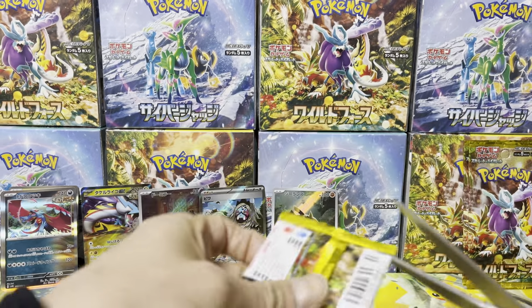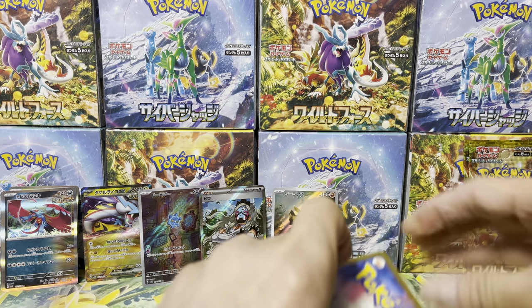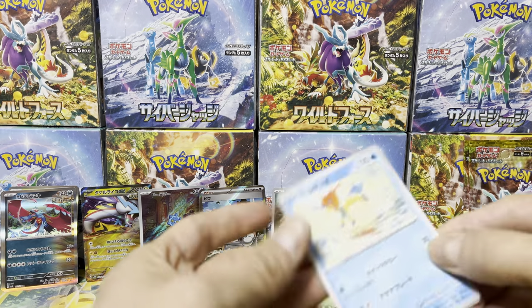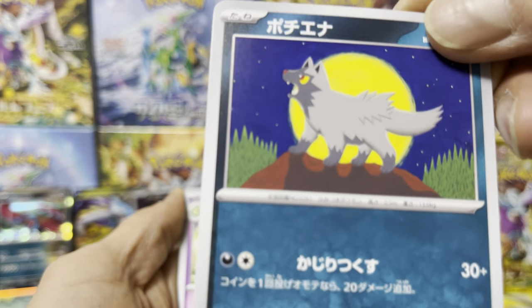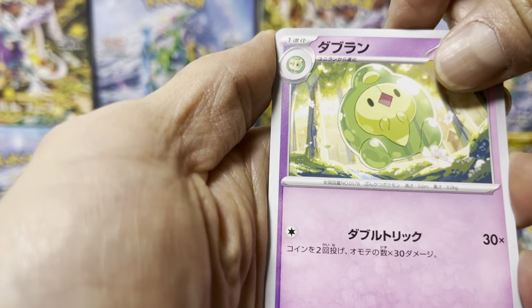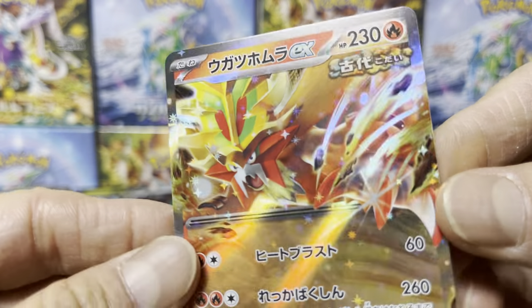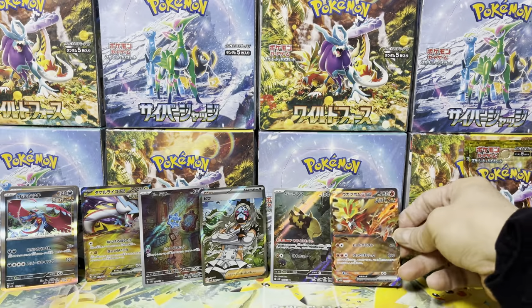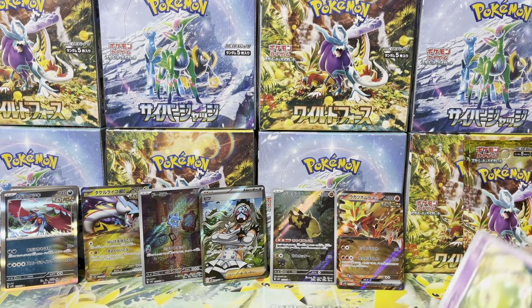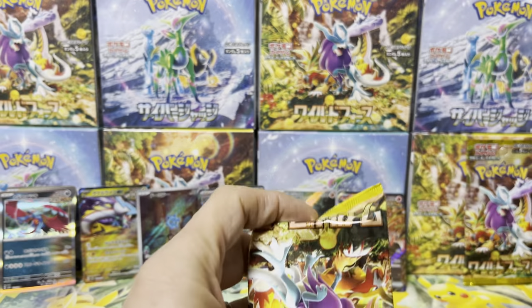We're almost at the end. We've only got one EX so far, we should get a few more. Keldeo again — seen that already. Kerfana. Puchiana, that's a nice one — full moon in the background, very nice card. Oh okay — we got Gouging Fire! Looks like Entei but it's got this little headdress. The legendary beasts have evolved — or pre-evolved, because these are like the ancient ones.